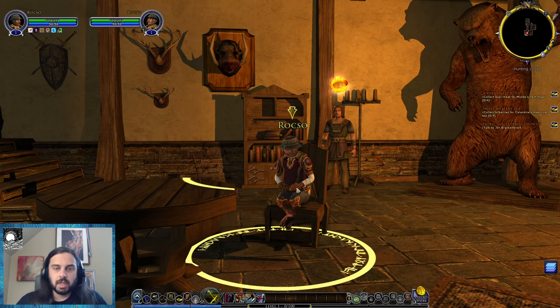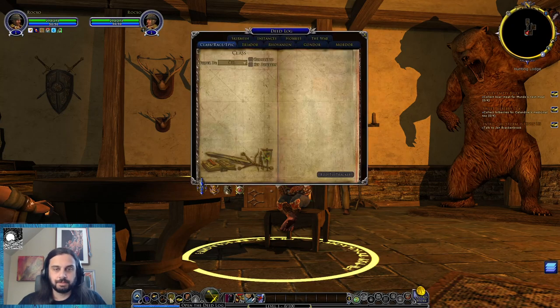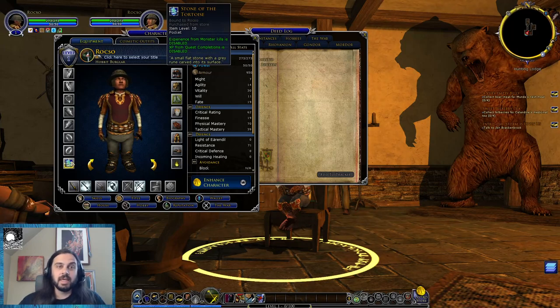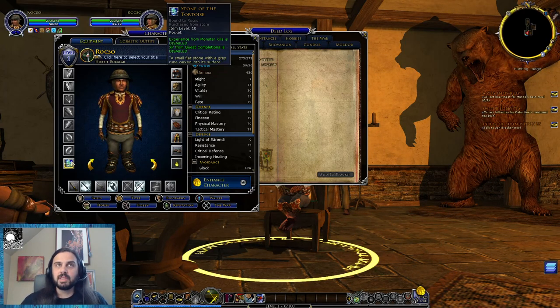So we made our little hobbit boy here — say hey to everybody, Roxo. We loaded the tutorial and the second we did, we put this stone of the tortoise in his pocket. The stone of the tortoise is the XP disabler. A lot of people typically use this if they're playing a Slowtro group where they all progress at the same level together, or if they want to experience content at the intended level.